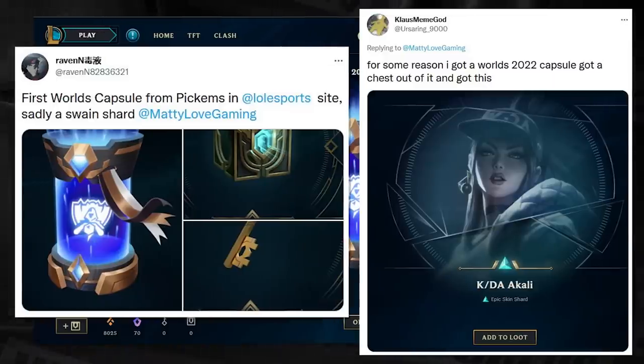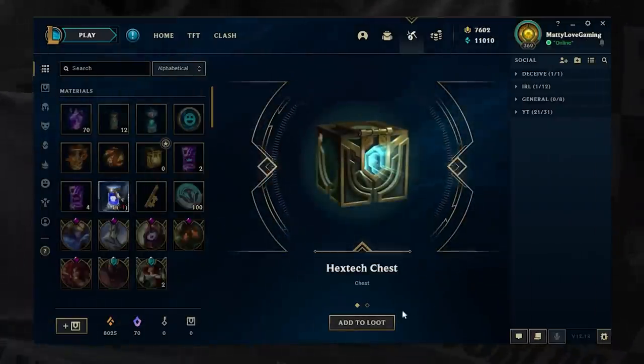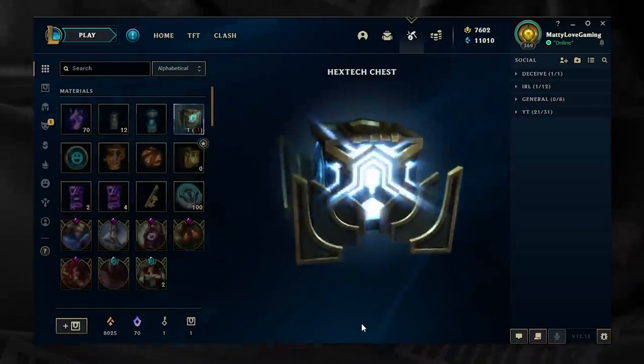A few people sent me screenshots saying they got Hextech chests inside these capsules. I checked my account and saw a capsule there waiting, opened it, got a chest, opened the bonus chest and got another chest and Monster Tamer Vega. Then got Zarath from the third bonus chest.